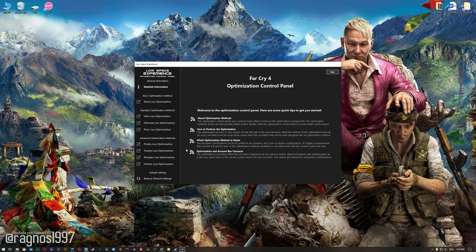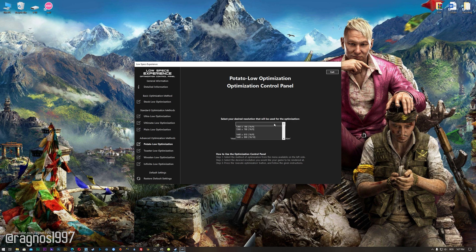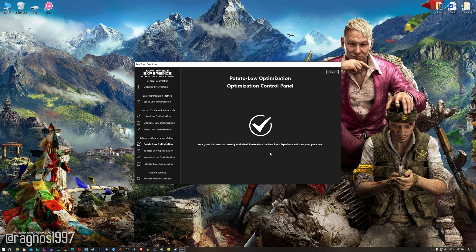When the optimization control panel loads, simply select the method of optimization and resolution you would like to run your game on. This is something you will need to experiment with on your own in order to see what works best for your system. Once you decide which optimization method and resolution you are going to use, press the 'Execute optimization' button and then start your game.